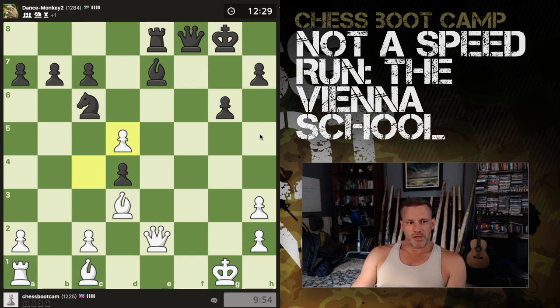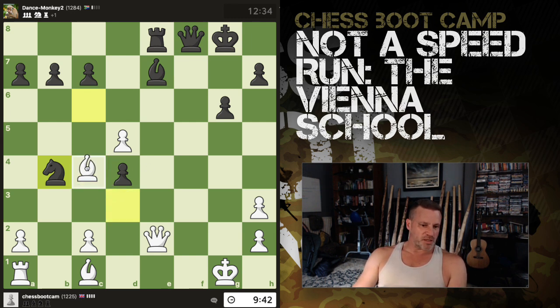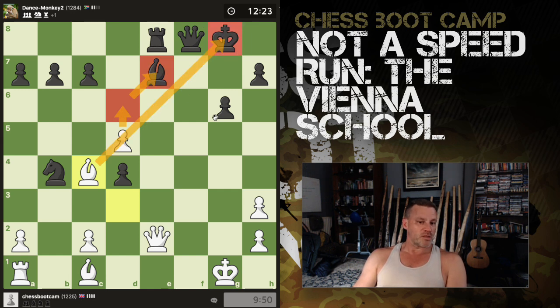Looking through my record on this speed run, I do have a couple of losses and a couple of draws — these levels can all turn around and bite you. The threat is obvious — it's this with the discovered check and I win the bishop. Undefended, undefended, undefended, undefended — defended only by the king. Move the king — clever.